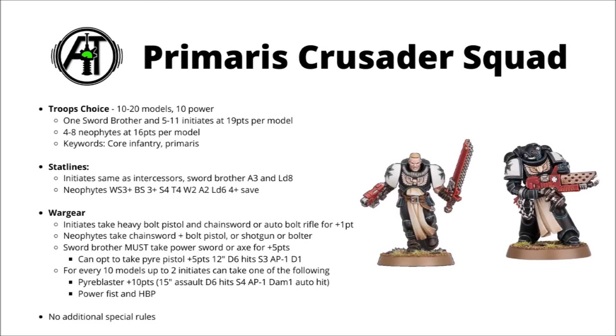The unit consists of 1 Sword Brother, between 5 and 11 initiates, and between 4 and 8 neophytes. So basically your standard squad is going to consist of 6 power-armoured Space Marines and 4 in the more scout-style carapace armour. The Sword Brother and the initiates all cost 19 points per model, and the neophytes each cost 16, meaning the base squad is usually going to cost 183 points, when you take into account that the Sword Brother must take a power sword.